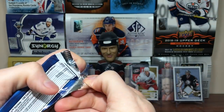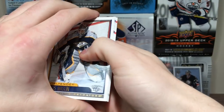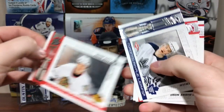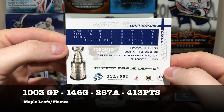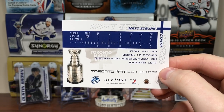I like this stuff — it doesn't stick. Most of the old stuff sticks, so that's one positive. Got Chris Mason. Mark Bell. And there's a rookie — Matt Stajan. He had a good career, played with the Leafs and the Flames. That's number 950 — all the rookies are numbered to 950. Matt Stajan.